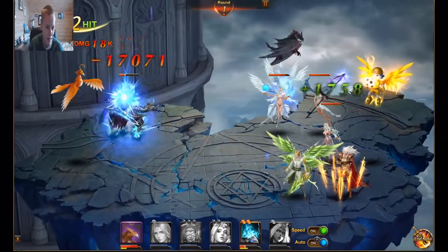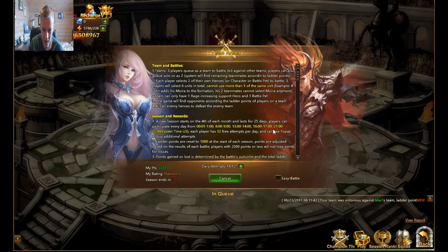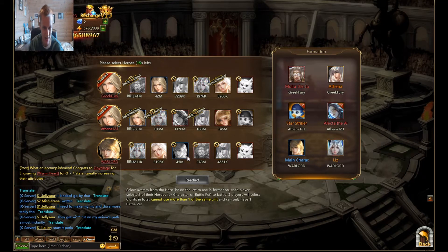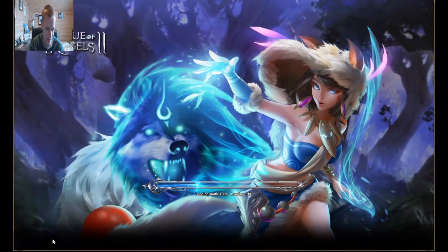My star striker is just killing it — quite literally. I have 3,337 date points and two thousand money with a Greek fury — that's an unbalanced team right there. I'm not even choosing my formations. Why does everyone put my Lekta on the front? They don't understand that my Lekta needs to be safe to be effective — they're putting her literally in the firing range, it's so annoying.